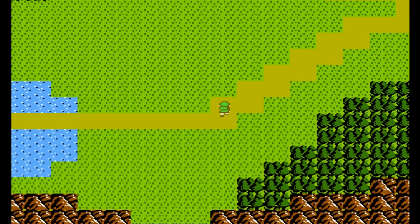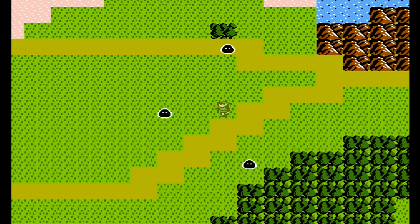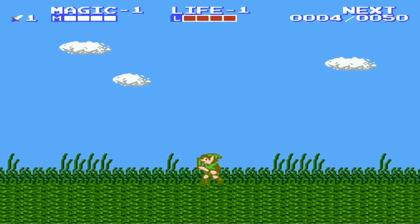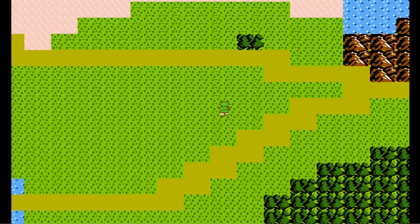Here's the overworld map. You can pretty much travel anywhere. On the road it's safe, but the second I step into this area, you get random enemies that pass by and put you in a random encounter. You can see on the top there's magic and life, and there's also a sword — those are for your levels. Everything's level one right now. You can see the experience in the top right; I have four XP and I need 50 to gain a level.